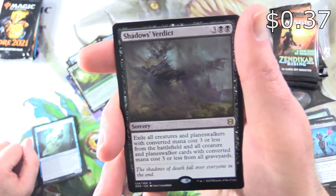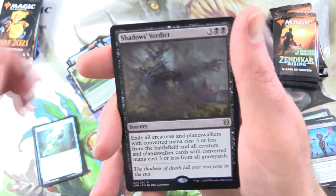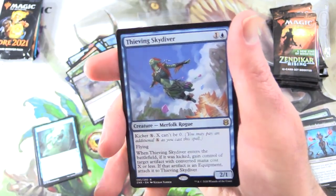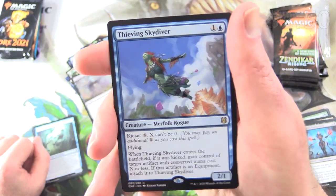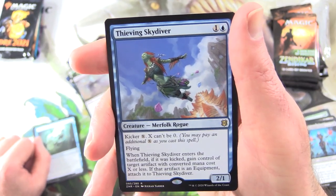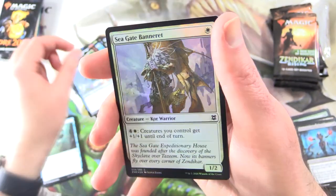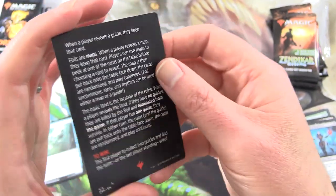And another rare: Thieving Skydiver — Creature Merfolk Rogue, 2/1 for 2. Has Kicker X (X can't be 0) and Flying. When it enters the battlefield, if it was kicked, gain control of target artifact with converted mana cost X or less. Attach it to Thieving Skydiver. And a Foil Seagate Banneret, plus a Magic Minigame: Royal Royale. So there you have it.